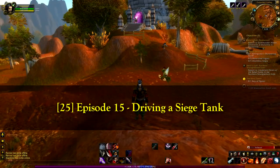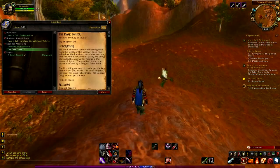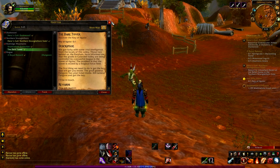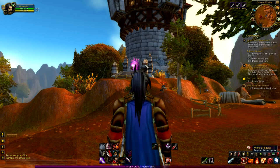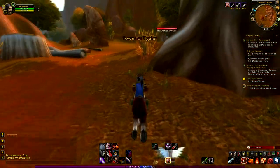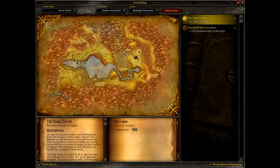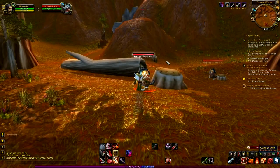Hey guys, you're watching GT channel and this is episode 15 of Leveling a Rogue. I now have just two quests in the Redridge Mountain zone. The first one is I need to kill 20 gnaws — that's quite a lot of grinding — and the other one is I need to get the Key of Ilgalar. I need to open that pink gate on the tower, but first I need to get the key. This is probably going to be my last episode in the Redridge Mountains because I've almost discovered all the territory. There are a lot of gnaws right there, so I'll kill a few before going for the key.